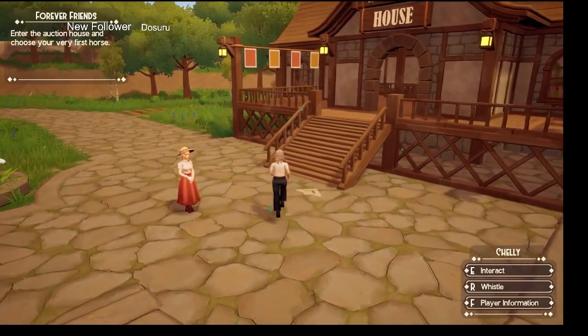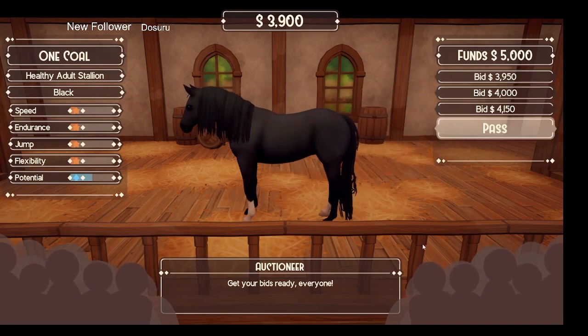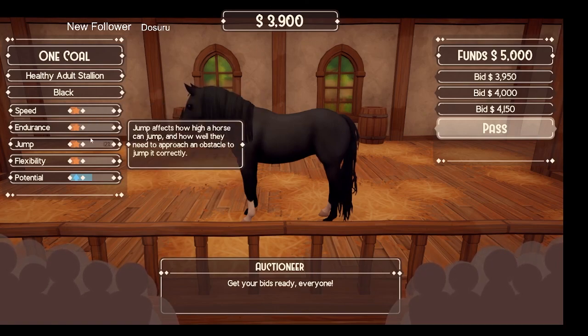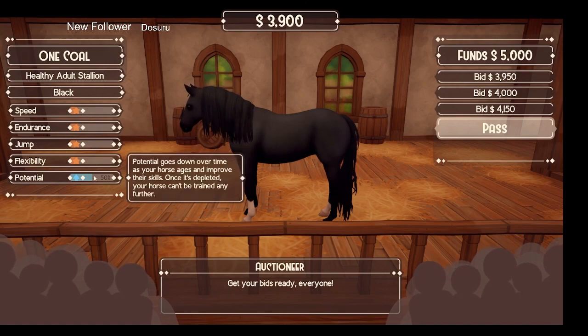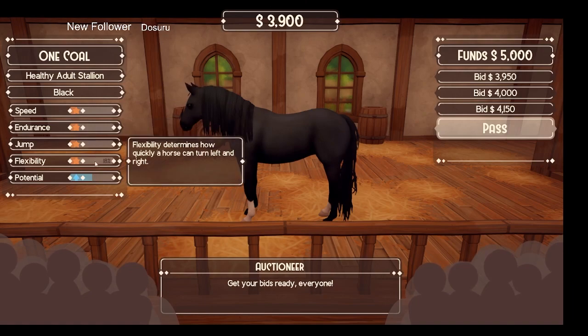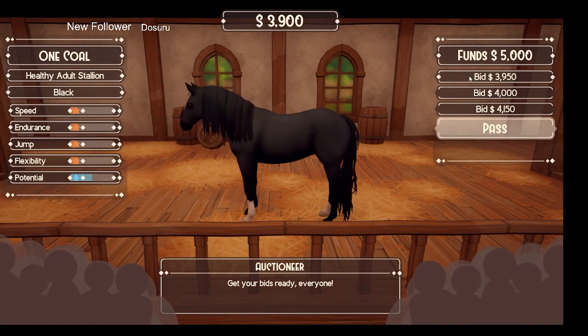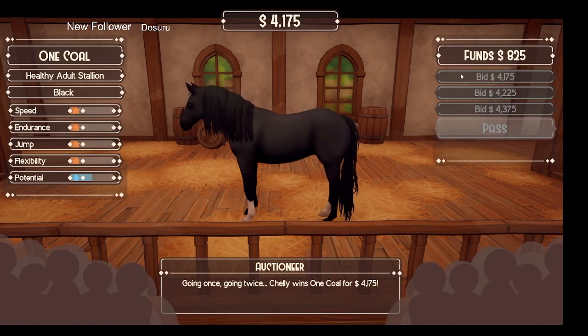So the first horse is an almost all-black horse. You can continue to look at horses until you find one you like. Obviously the higher the price, the higher the stats. This one's got 13 speed, 19 endurance, 12 jump, 18 flexibility, and 50% potential — that's pretty decent even if he's at the top of the tier. You know what, I'm tempted — we'll just do it. I'm going to have no money whatsoever, but okay — I've got 825 dollars left.